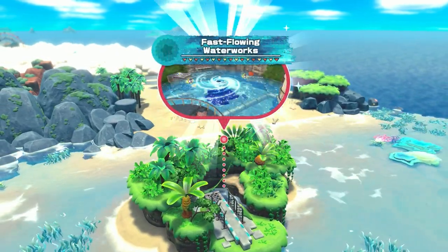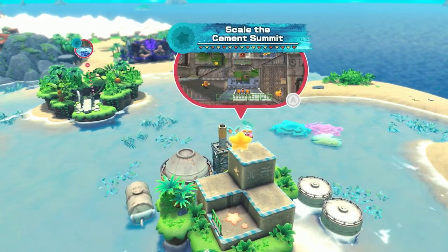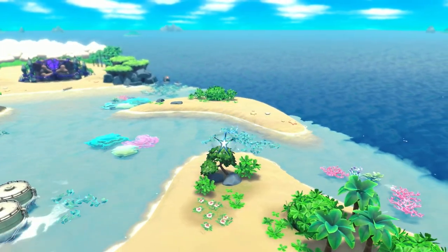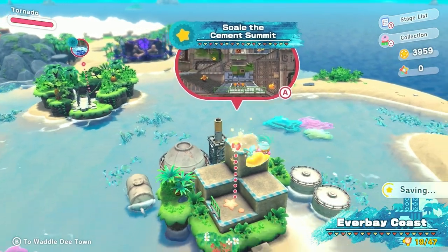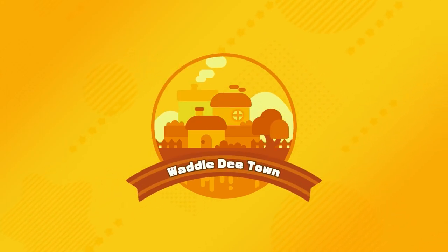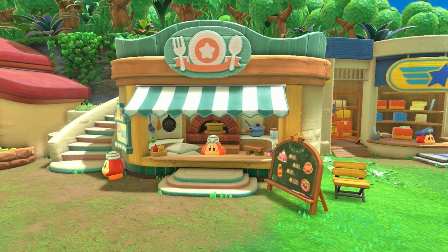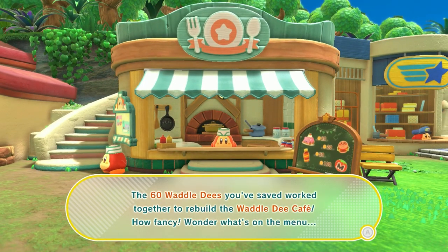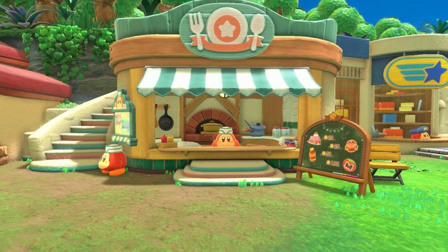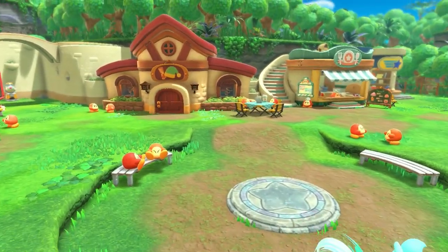The next level is Fast Fast Flowing Waterworks — that is the next level, as we completed Scale the Summit. Let's go back. Oh! Did we already hit 60? The Waddle Dee Café — that's new. That's kind of fun, they added a minigame.